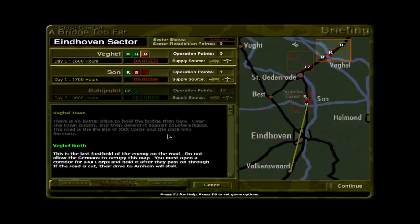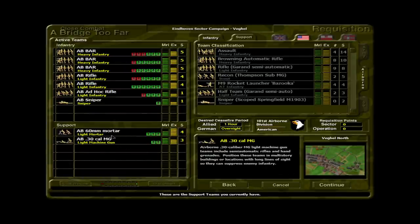In today's video we're going to be returning to this series — I think it's episode number 5, I probably should double-check. We are going to be fighting the Battle of Vigel North. This is in the Eindhoven section of the map, the 101st Airborne. We've already taken the bridge at Vigel and the town to the northeast, and now we're moving even further north up the road to Vigel North, which is the furthest north objective of the 101st Airborne in this game.